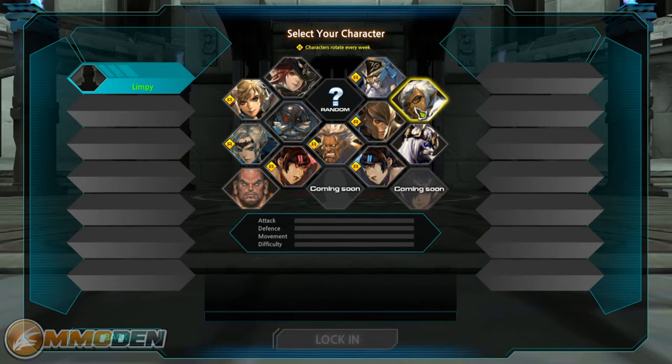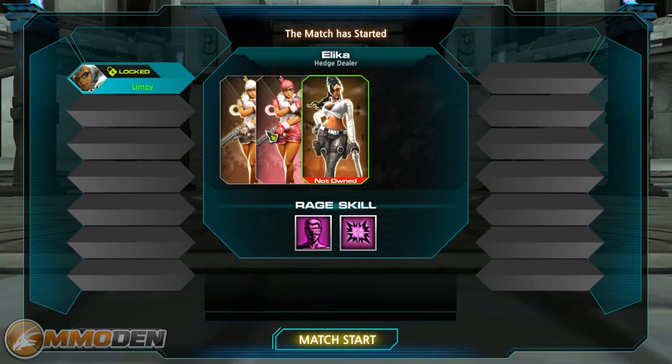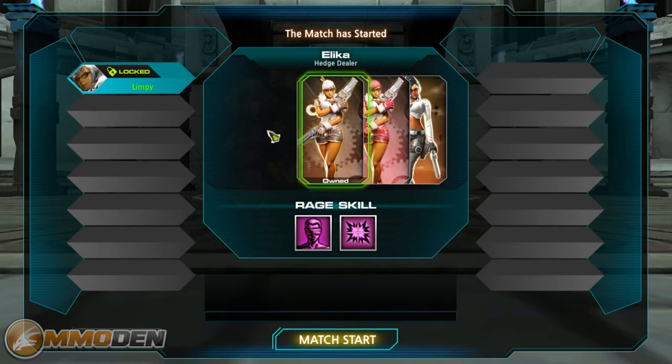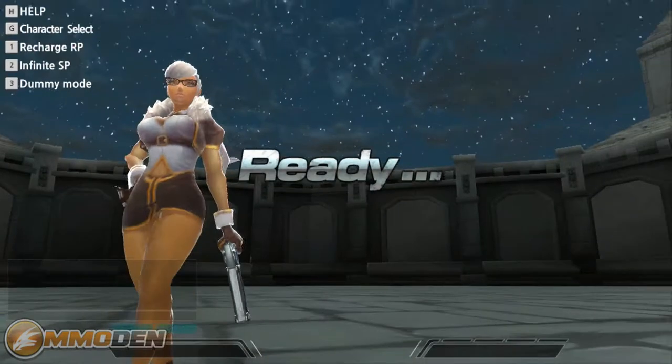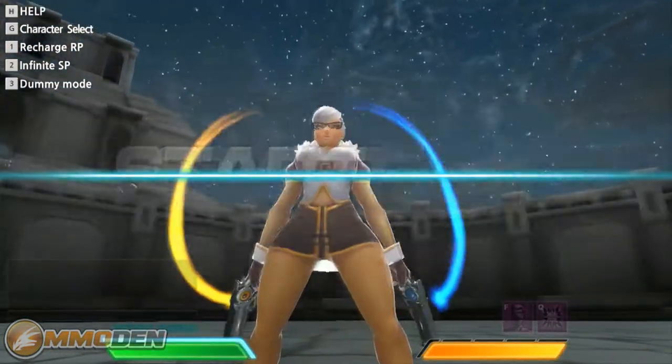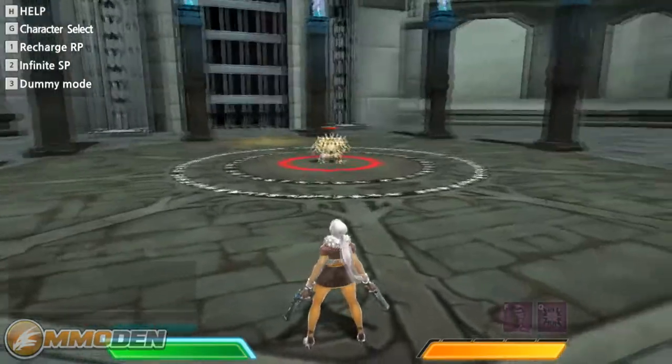We're going to take a look at some of the premium characters. Let's lock in and you can see here are some of the different skins she has available — some pretty hot skins. I have to commend them on their skin art. She has an invisible field and a bullet storm of shadow. One thing to pay attention to when playing is that, just like anything in combat, if you're behind somebody you do more damage.